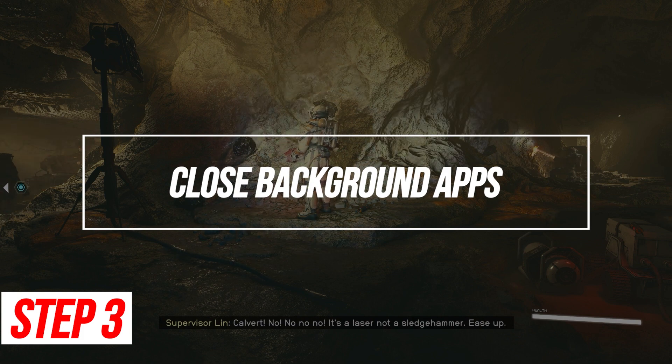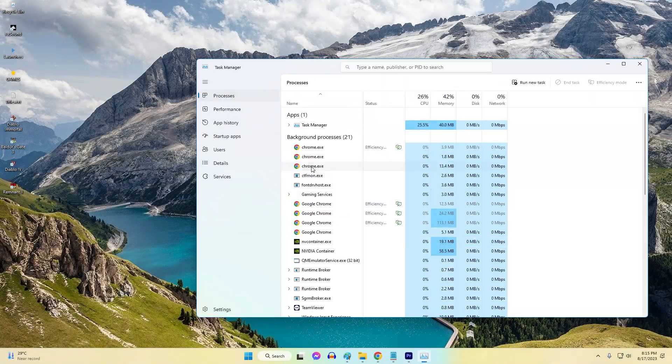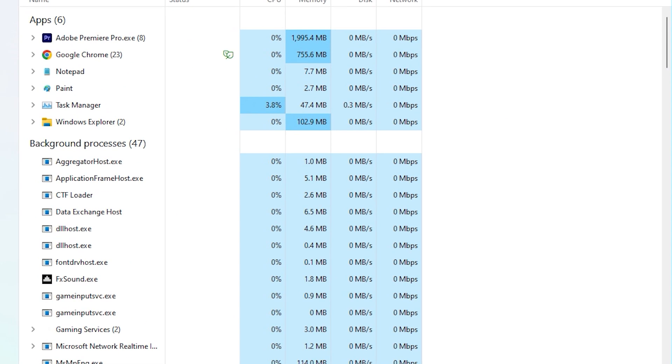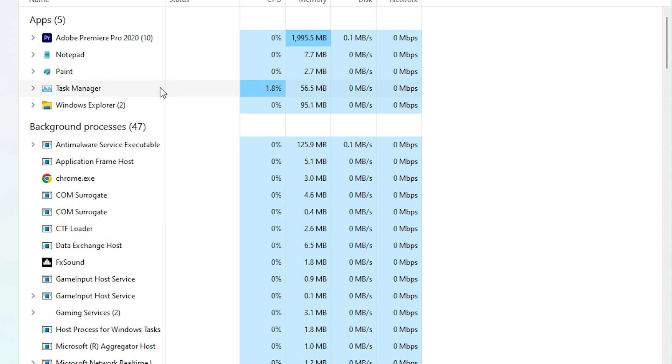Close Background Apps. Too many applications running in the background while playing Starfield can consume system resources and lead to instability. Freeing up memory, CPU and GPU usage can help prevent crashes.